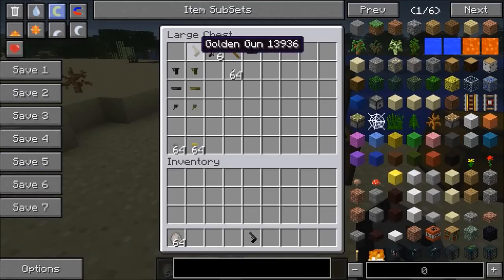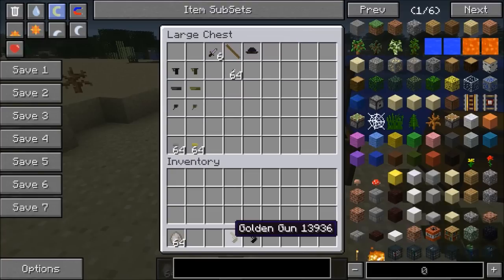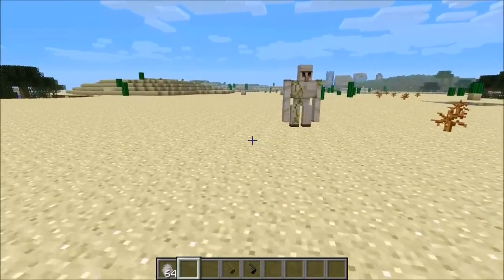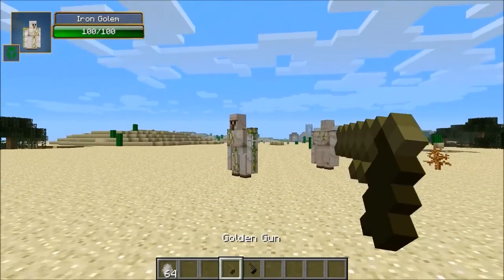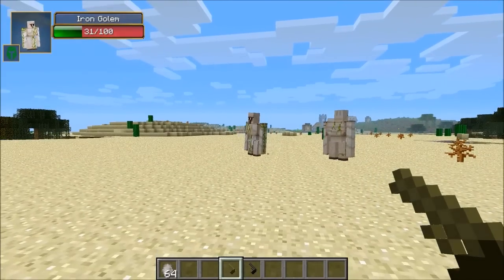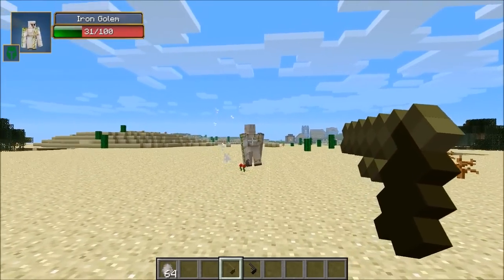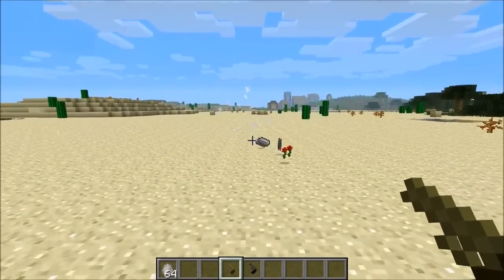The golden gun is made exactly the same way. You need a golden gun grip, a golden gun barrel, and a golden gun hammer — all using gold ingots instead of iron. The bullets use a gold ingot and gunpowder. The golden gun is twice as powerful as the normal one. That's 31 damage. It's somewhat expensive but well worth it — you can pretty much own any mobs you go after.